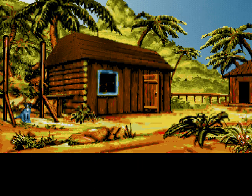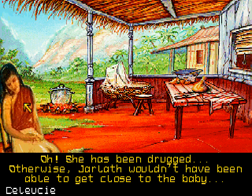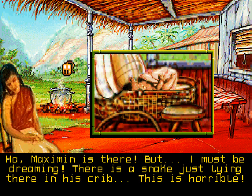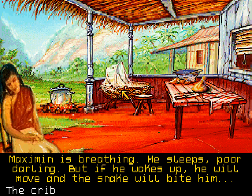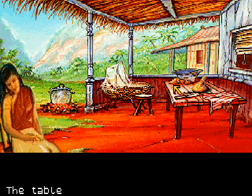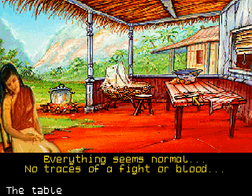So previously this way was blocked, but now we can go to the kitchen. What do we have here? We have Celusie. She has been drugged — otherwise Jarlath wouldn't have been able to get close to the baby. We have embers — ouch, that burns. We have the crib. Maximin is there, but I must be dreaming — there is a snake just lying there in his crib. This is horrible. Maximin is breathing, he sleeps, poor darling, but if he wakes up, he will move and the snake will bite him. We have a stool — it went deeper into the ground. The table doesn't do anything. A bag — nothing strange, it contains vanilla.